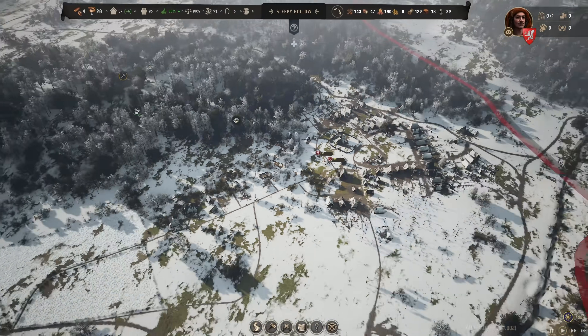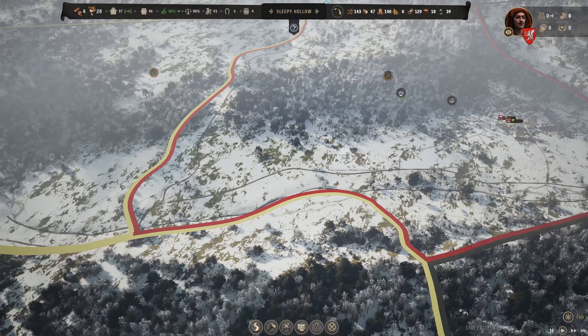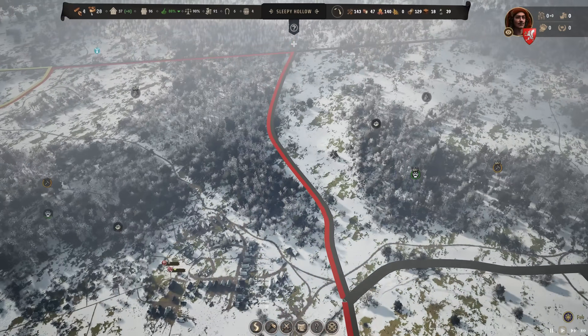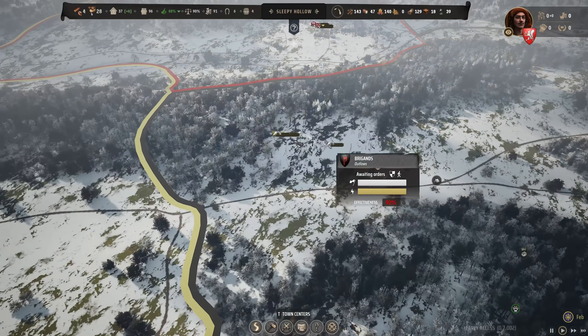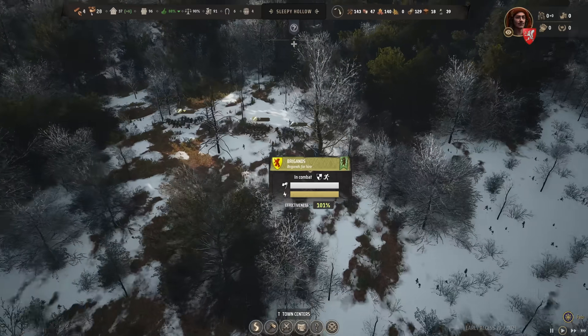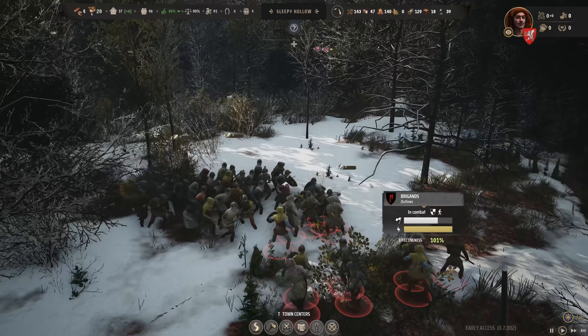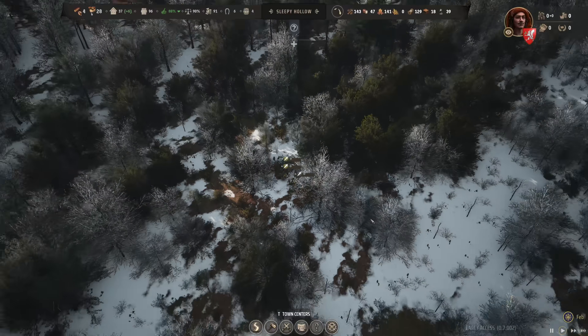Let's check where those raiders are — they probably come from somewhere over here. It's hard to tell sometimes; you don't see them until the last second as they're hiding in the forest. There they are — the outlaws! But wait, this is just the baron again fighting against the outlaws himself, so this is not actually the raider attack.